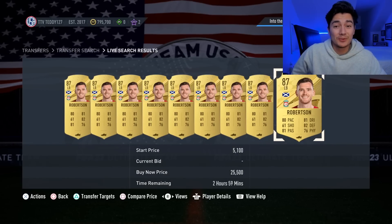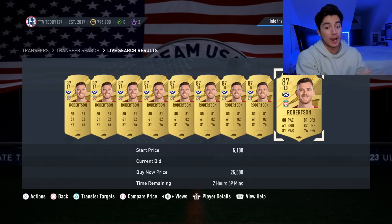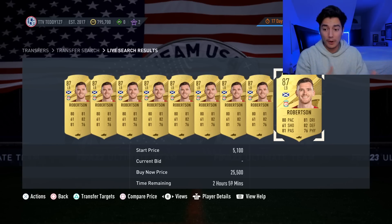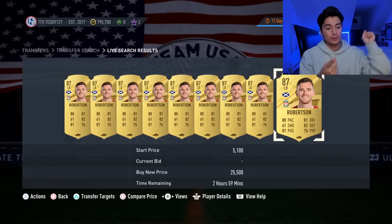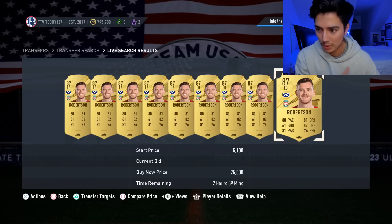This SBC refreshes every day and is repeatable — I'm guessing twice every day. On top of that, you have the 89 plus prime or World Cup icon refreshing on Thursday. So there are a ton of SBCs requiring fodder right now. Friday we had an 85 plus player pick refreshing every day, Saturday we got the 89 plus icon pack, and today on Sunday we just got a mid icon player pick. EA are going crazy with SBCs right now.